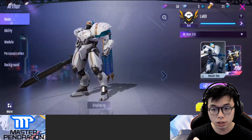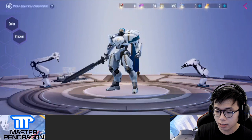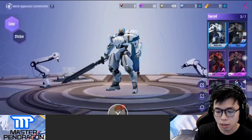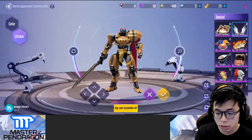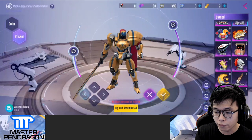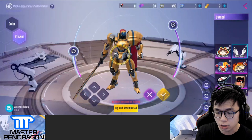The customization option should be right here. If you tap it, you get to choose a couple of skin looks — it's like combining them all into your regular pilot stuff. You can also add stickers, move them around, adjust them, and increase their size. These are only for showcase, and as you can see I have zero stickers.